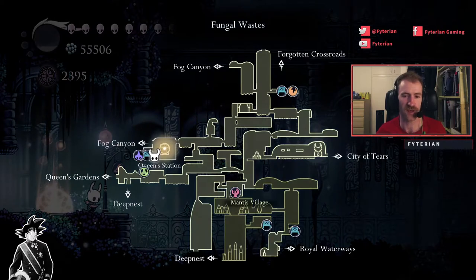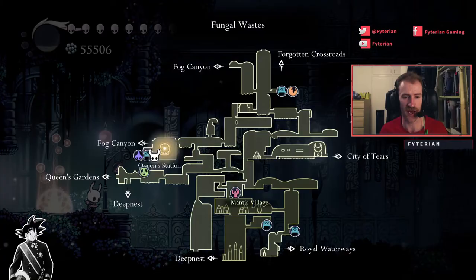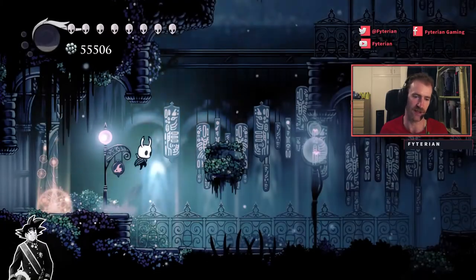For the second and last Grub of the Fungal Wastes it's actually going to be more or less below us. So we're going to be going again from Queen's Station out to the right and down and then back again to the left.